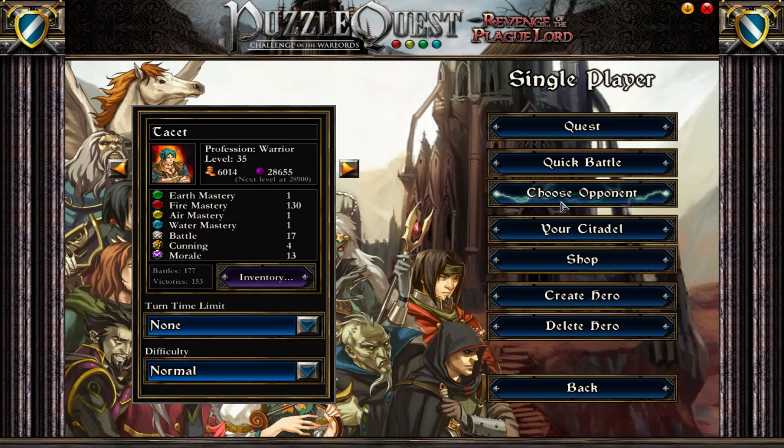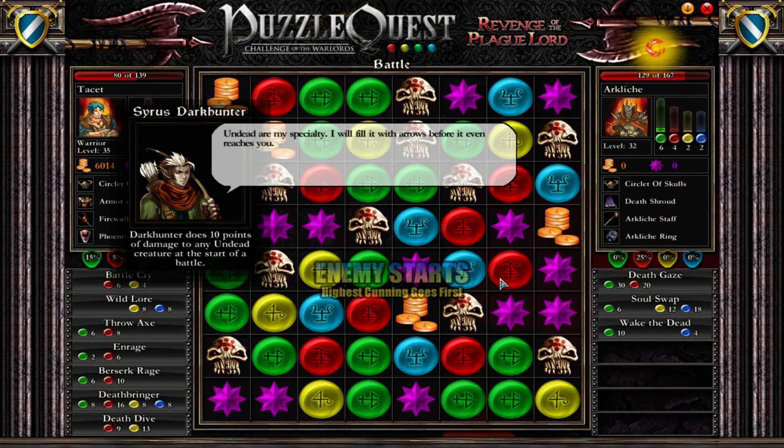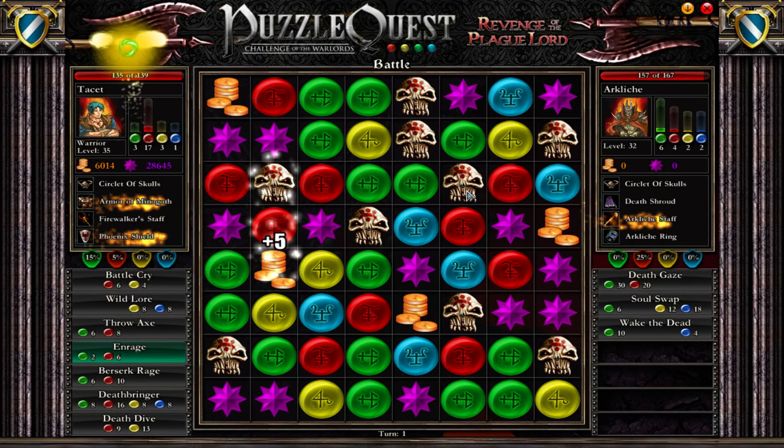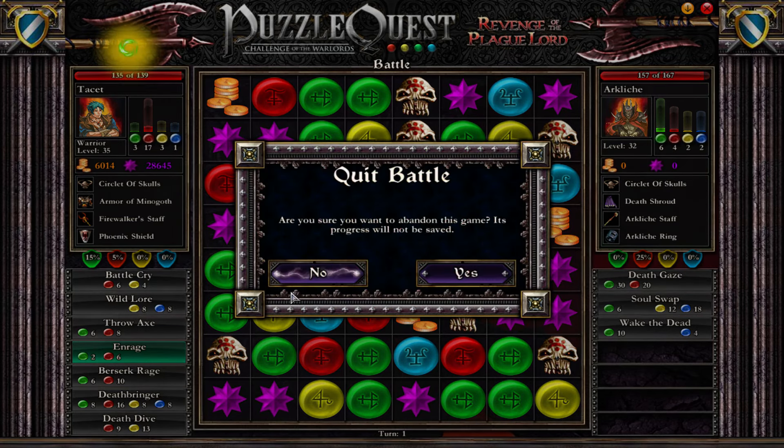And as some of you may be wondering, what exactly ended up happening to Bone Dragon? Well, if we go into the battle now, in order to nerf them, they nerfed the Bone Dragon so hard that they ended up removing all brown and purple gems from the game, to make sure that Bone Dragon cannot get any mana at all. I think this is a perfectly well balanced nerf and I am glad they ended up doing so.